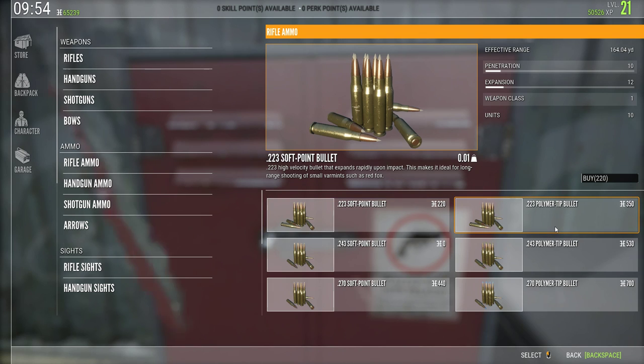My blanket recommendation is to always stick with polymer tips — I believe it will make the game so much more enjoyable. At the beginning with a 243, if you're not having a great day with shot placement, polymer tips will help make up for that. I think polymer tips are a little overbalanced right now. The soft point expansion should have a bigger effect to reward people shooting for vitals, while polymer tips reward brain, spine, or shoulder shots. The game should be better balanced so players can choose their preferred shot placement style.